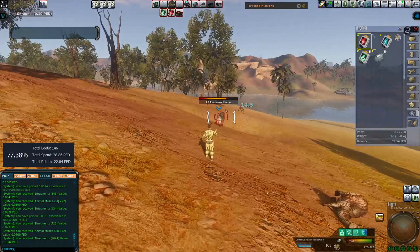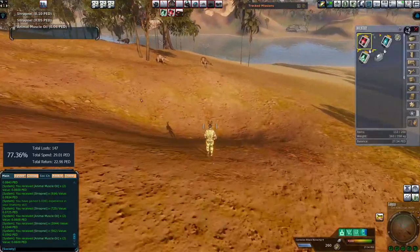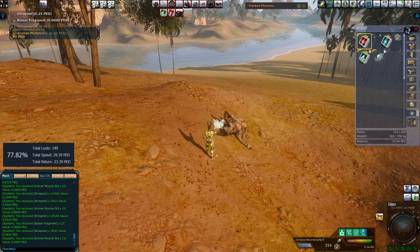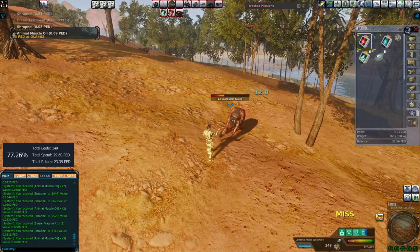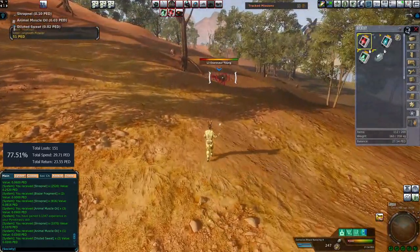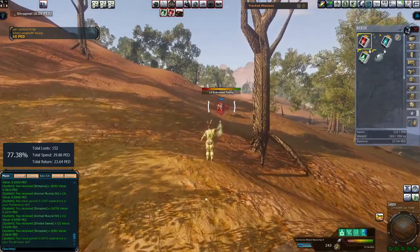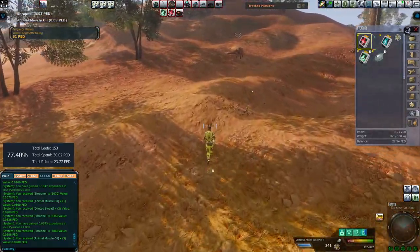We're down about 6 PED. That's not very nice. Of course if I was to do this until the total loot number was around about 2 or 3 thousand, that would probably go up — this percentage would probably go up to around 90%, because by that time you'd likely get a global or something like that. But I haven't really been able to test it properly. Now that I actually have Loot Nanny, I should be able to actually test it properly, which I might do.